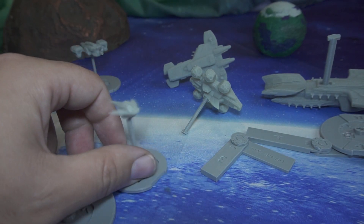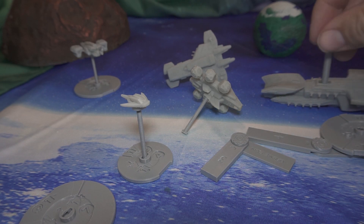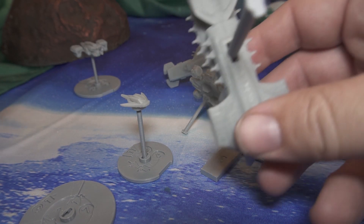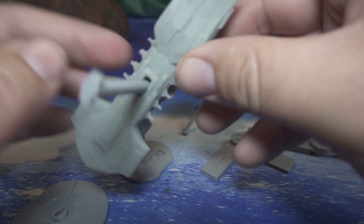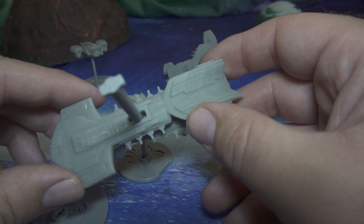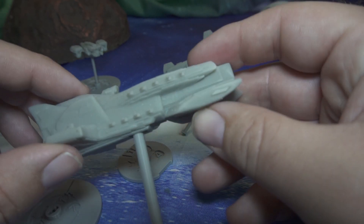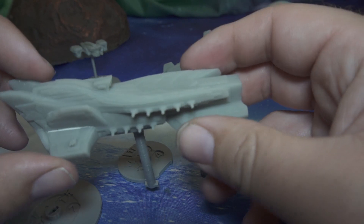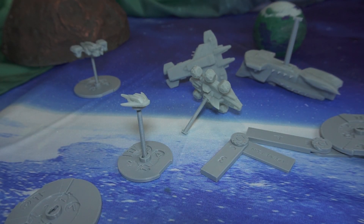The ships were printed in resin because they came pre-supported. The pre-supports were actually really robust but also relatively easy to remove, which says a lot about Brave Sun — they took care and attention to make sure the ships were pre-supported well. You can see the pre-supported divots on the bottom, but once the ship gets primed all that will go away. They did a really good job on the pre-supporting of the models.